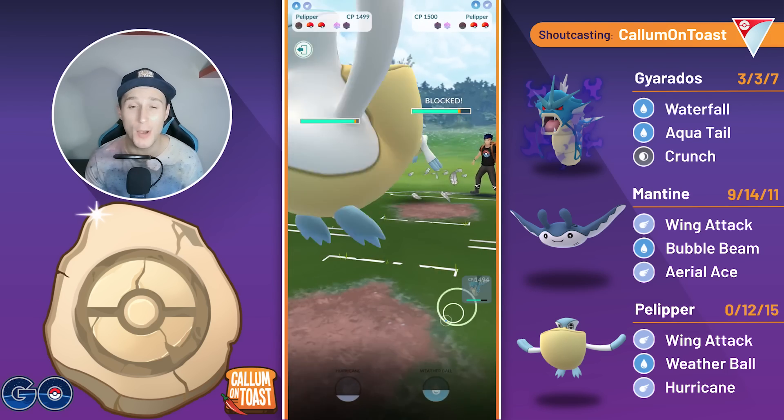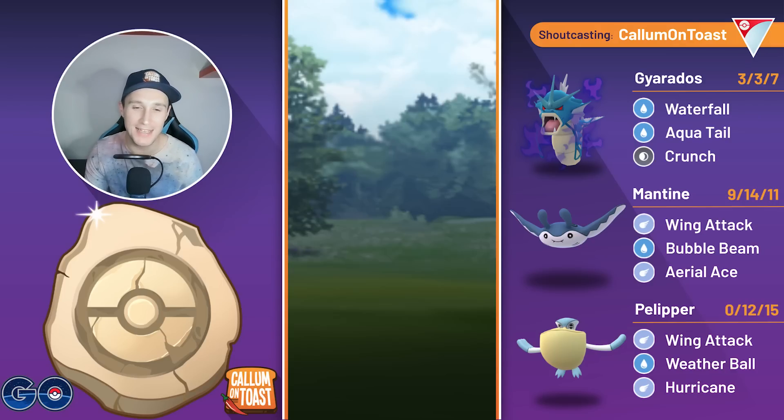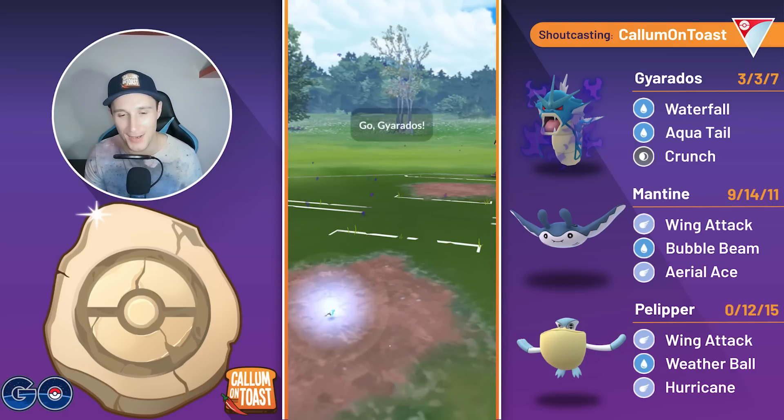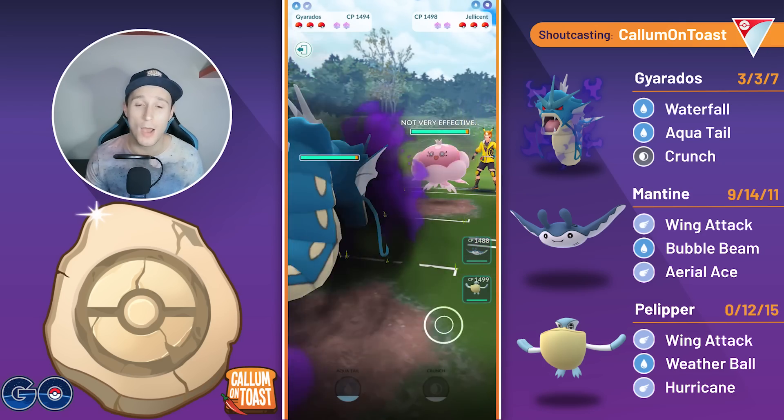We grab the shield from the Pelipper, we swap into our own, and they do have a Lantern in the back — so maybe reading my team there. Unfortunately, Lantern, especially when they're hiding it in the back, just absolutely going to obliterate us.